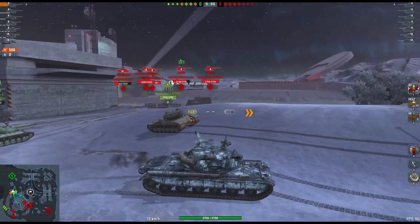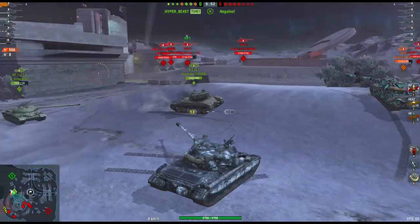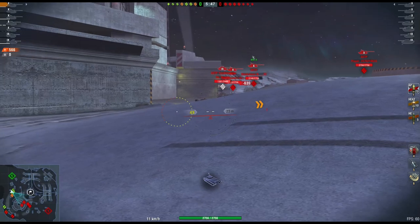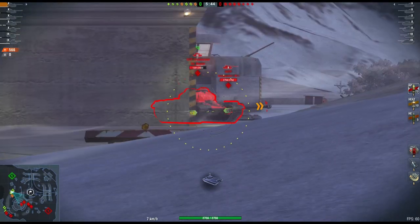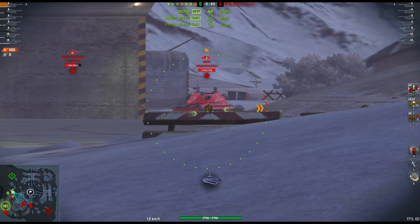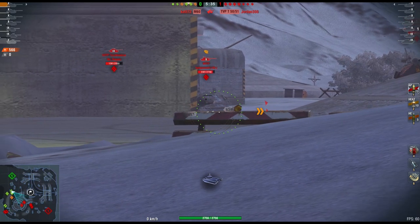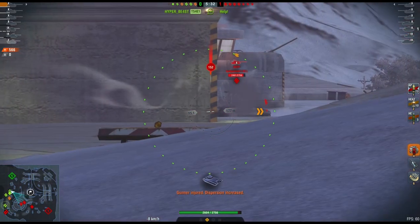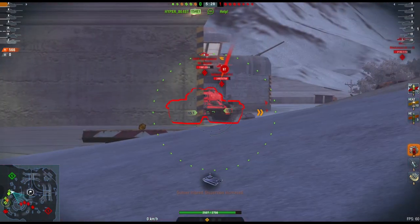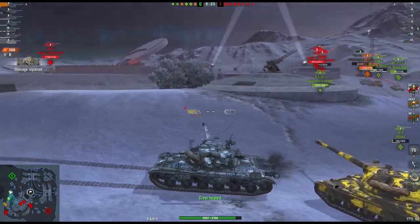It's got a big, derpy gun, of course it has. And it's knocking out some pretty decent iron alpha - let's not lie. It will knock out effectively 600 alpha damage on its standard ammunition, and about 530 on its APCR, with about 680 on its HE. Now that's its standard stuff. But it also has a special consumable which increases that damage output quite significantly.